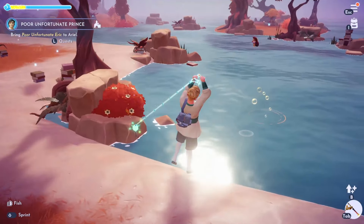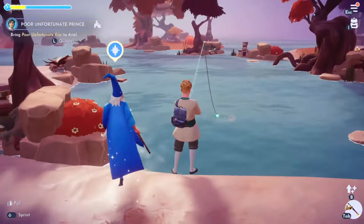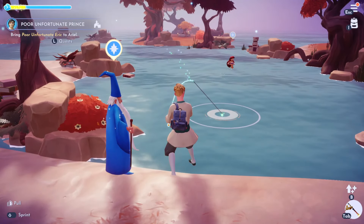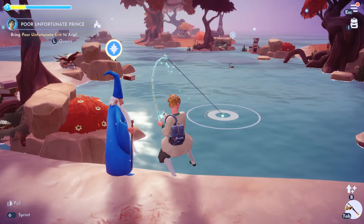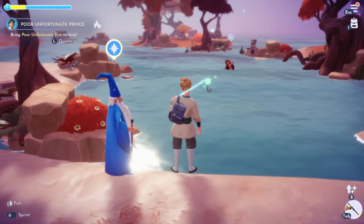If we fish in the orange pool in the Bind of Storybook Veil, here we go — we should be getting a Sorcerer Hat Crab. And there we go: a Sorcerer Hat Hermit Crab. That's as easy as it is.